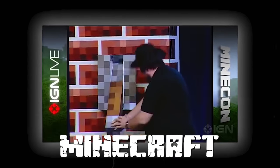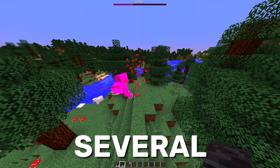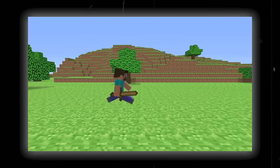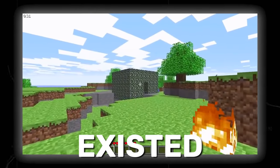Seven years ago Notch sold Minecraft, but before he left he added several secret things into the game. In this video I'll go over 25 of them, and I guarantee you that you didn't know these existed.